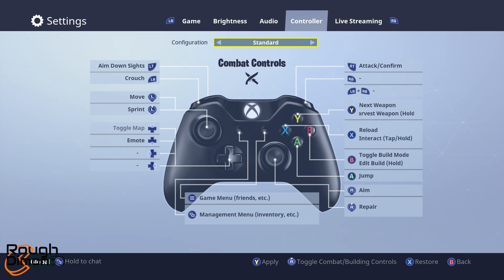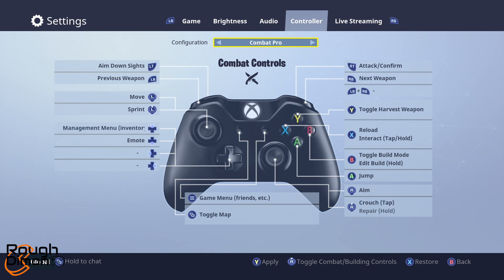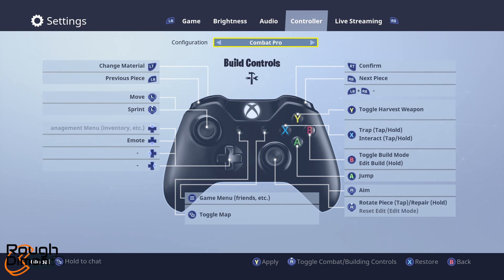The three configurations are as follows: Standard, which has a basic button configuration; Quick Builder, which is kind of self-explanatory; and Combat Pro, which helps you build and select weapons easier.